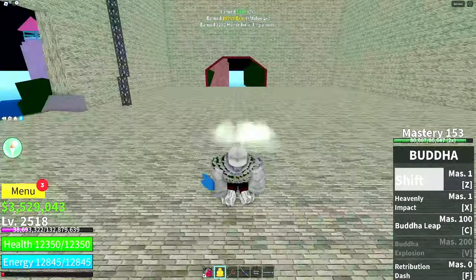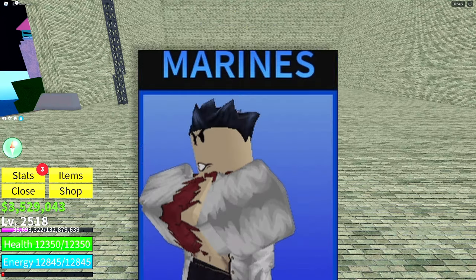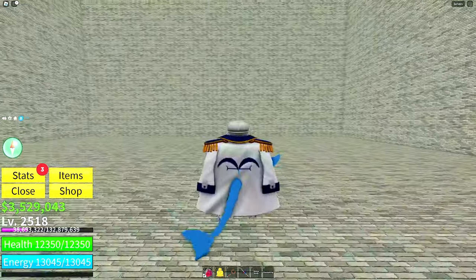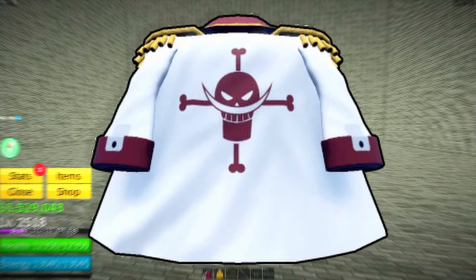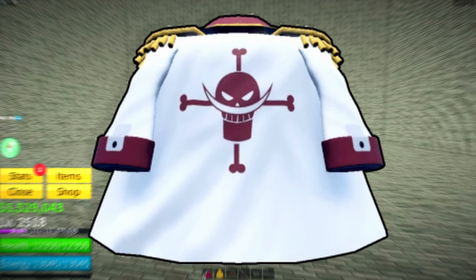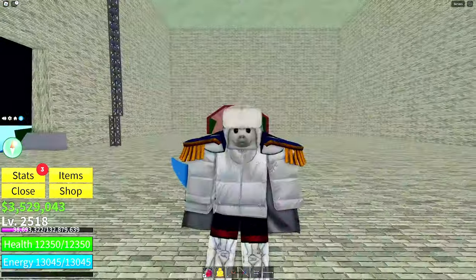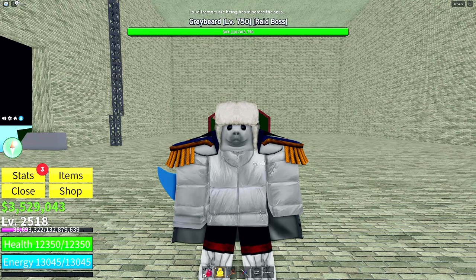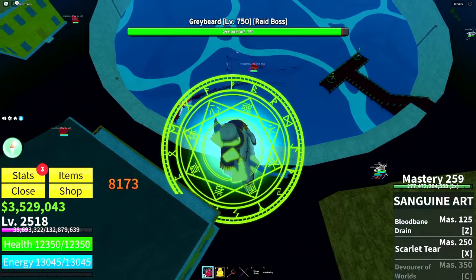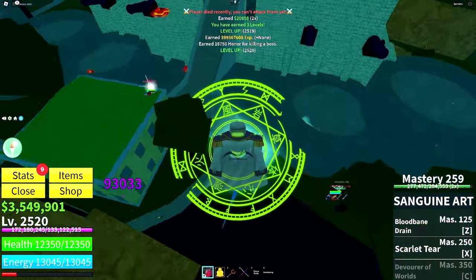There's actually a cool easter egg within this accessory depending on what team you're playing on. If you're a marine and you kill him, you'll get the marine coat. But if you're a pirate and you get it, you'll get the same coat but red and with a skull — if you watched One Piece you'd immediately understand the reference. Anyways, this coat gives you 200 more energy and 10% more melee damage. Let's move on to the next accessory.